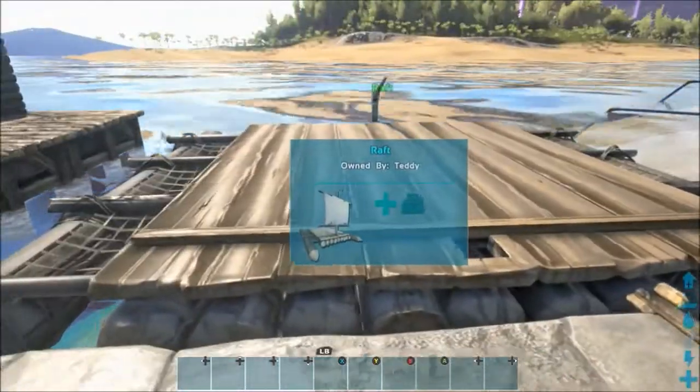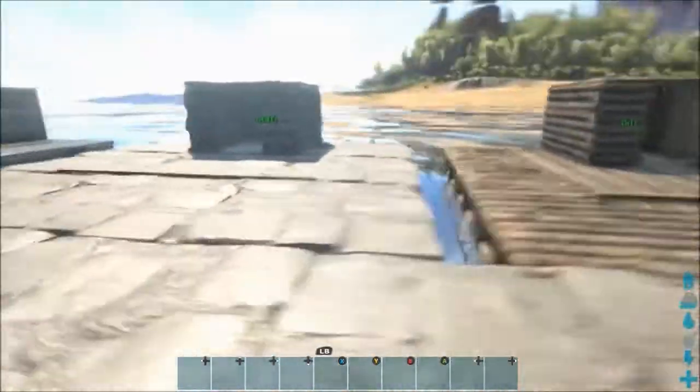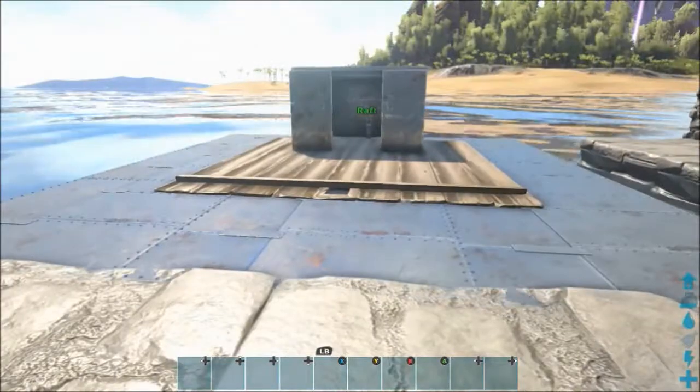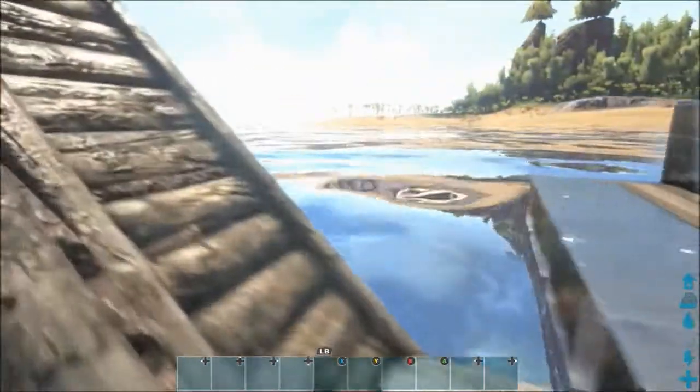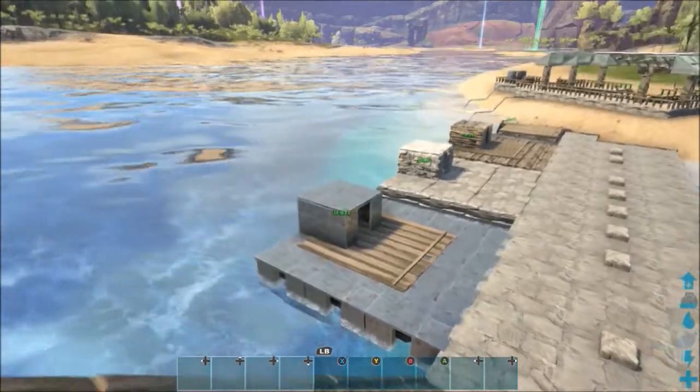As you guys can see, I've built four rafts. One of them is just the basic raft with nothing built on it. The next is a raft with sunken wooden foundations and a box around the driver. Same again for the stone tier, and then same again for the metal tier.